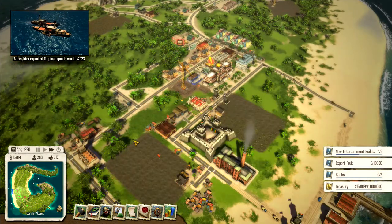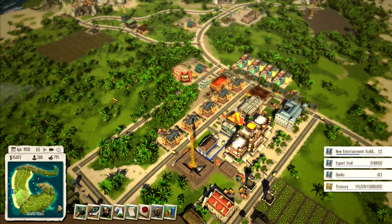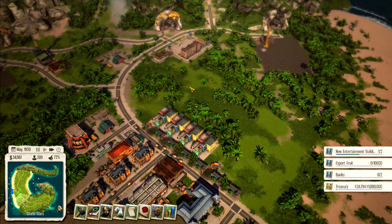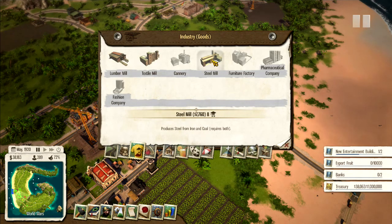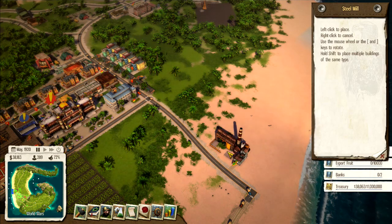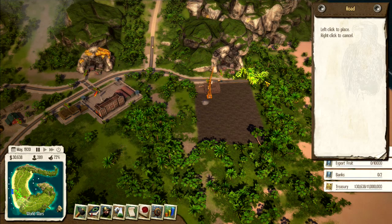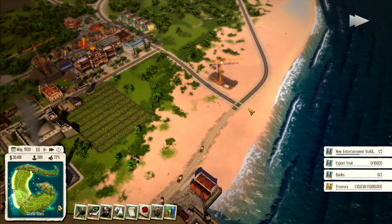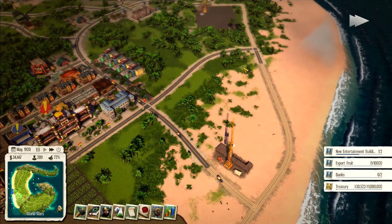We're kind of in a construction phase. I'm wondering if I should throw in another construction office. Good — we just unlocked the steel mill, and I honestly feel like we're in a good place. Let me put in the steel mill now — it needs iron and coal. Let's roll it down here and get a road going this way and pop it in right there. Let's also connect this road over this way.